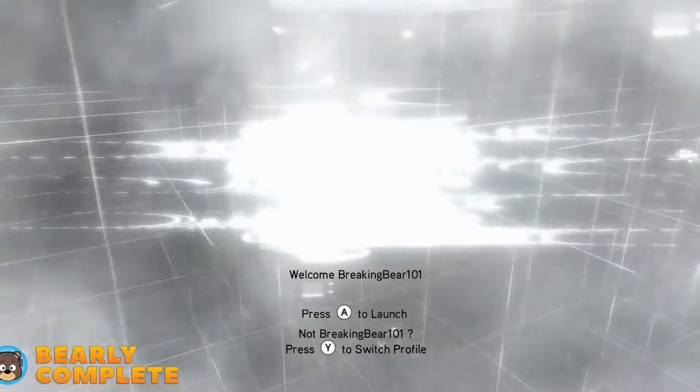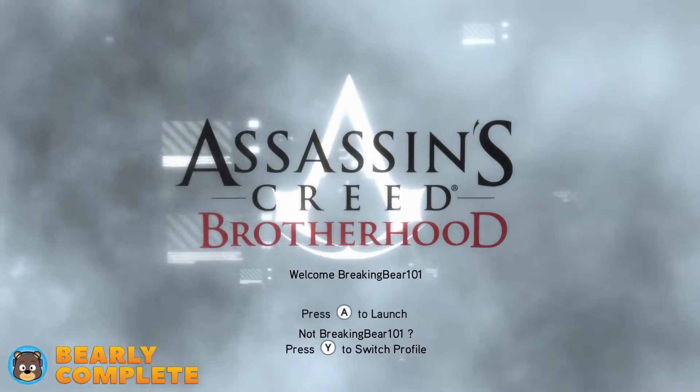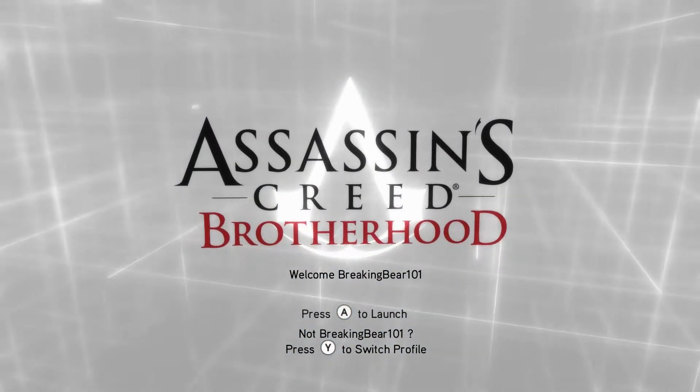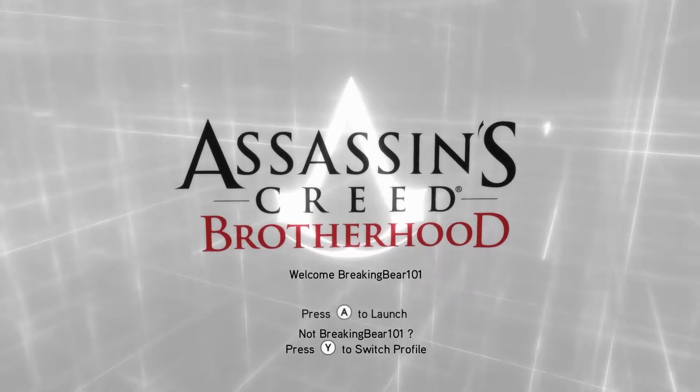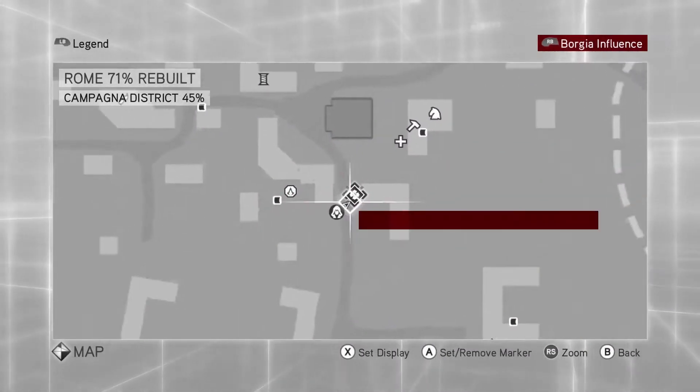Hey everybody, welcome to this video guide for Assassin's Creed Brotherhood Remastered on the Xbox Series X. Today we are completing the courtesan assignment Troublemakers and getting 100% synchronization on it. To do so, you need to make sure that you finish the mission with both of your mercenaries above half health. So let's get started with this memory.